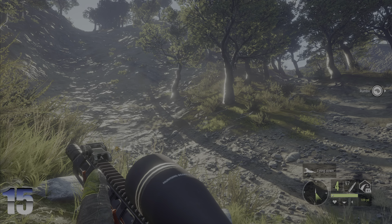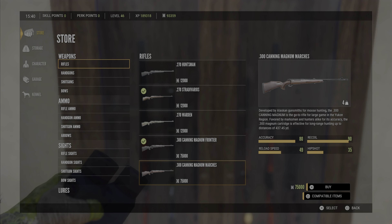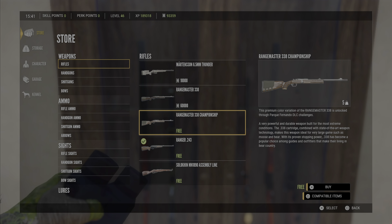You don't need anything to start it — you just need to start shooting the targets. Let's head back to the lodge and see what we get. That's 15 targets done, didn't take any time at all. That should unlock our Rangemaster Championship which will be free now — we can just grab that. If you have the Parque Fernando DLC, all you have to do is these 15 targets and you can start out with a class 7 to 9 weapon without buying the 7 millimeter or the 300. I hope this video was helpful and that you were able to get this free Rangemaster 338 Championship. Thank you for watching.